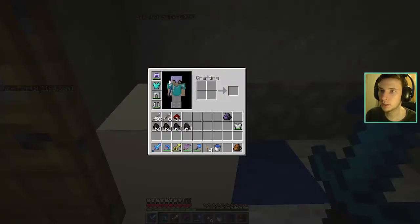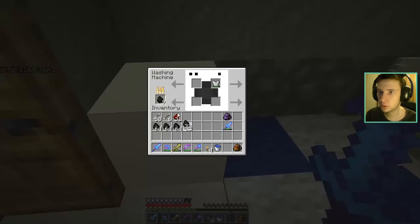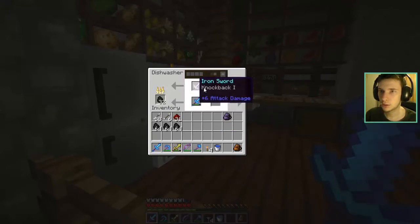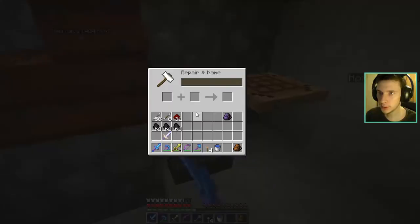I'm just gonna put that here. Does my armor need anything? Not really, not at the moment. I'm gonna put my iron transplant in there — well actually that's not supposed to be here. I'm gonna put a bit of coal in here and put that diamond sword there. I have Knockback one. Can I fuse them? I don't think I can, but let's see. No, we can't — that's stupid. But it's okay.